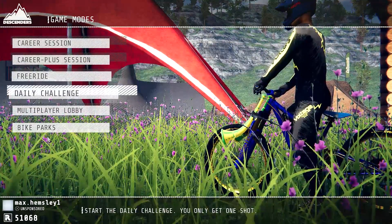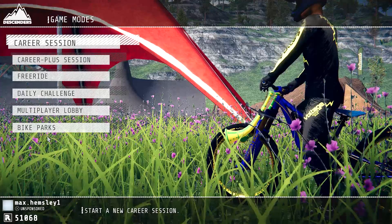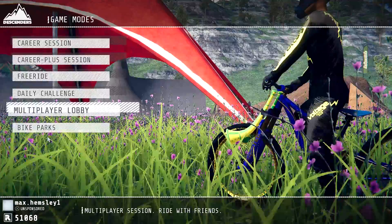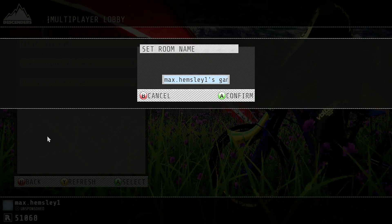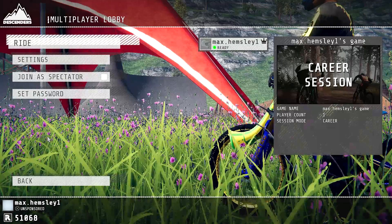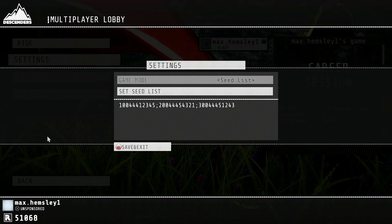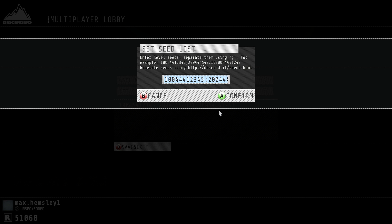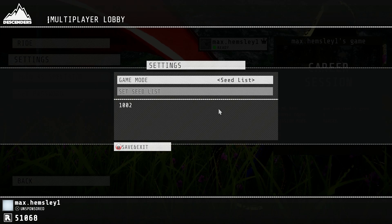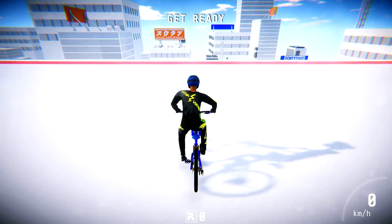If you just want to get the Mega Ramp using a seed so you don't have to do the challenges, go to Ride, go to Multiplayer Lobby, press Create New Game, press Confirm, go to Settings, go to Seed List, press Set Seed List, and put in 1002. Then press Confirm, Save and Exit.